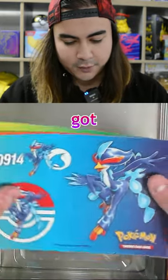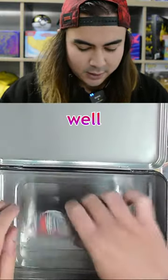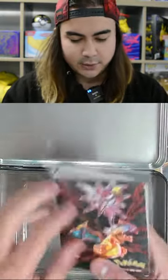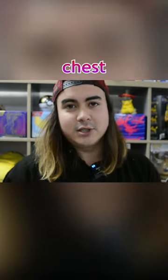We've got Quaggobal, Skeletorge, and Meow Skorada stickers there as well, and a little folio as well. That is what you can find inside the Pokémon Autumn Collector's Chest.